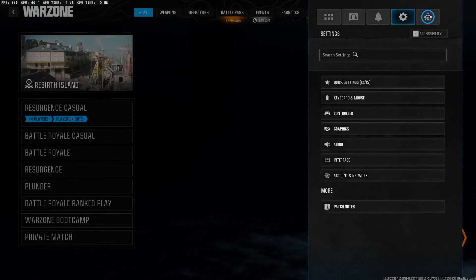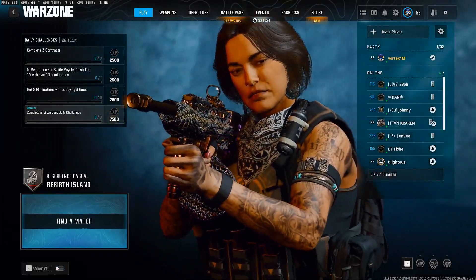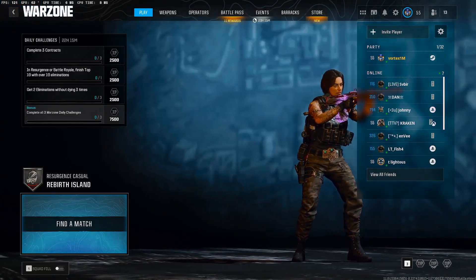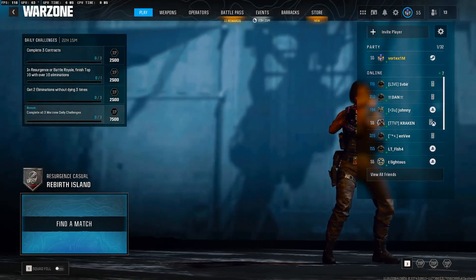All right, and that's it for the settings. I'm going to go into Resurgence Casual and show you how the buy station works now and how you can toggle off and use the mouse if you want. If you wanted to add an extra key to toggle off and use regular mouse in the buy station, you can do that — so let's jump in game and I'll show you that.